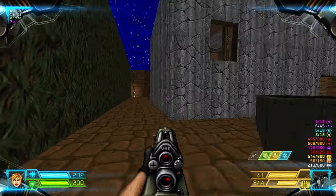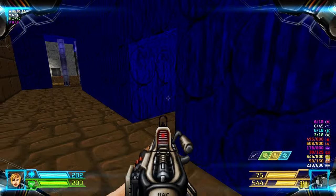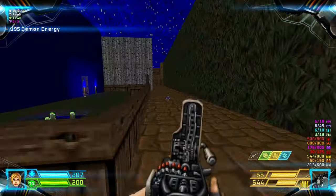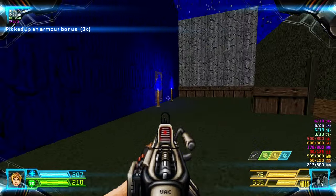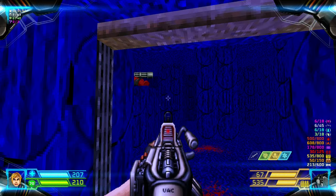We go to the backyard over here. Explore a bit, kill this imp — of course, this is an easy-to-miss imp. Grab the 5 armor bonuses and then open this door into this blue area. Kill the chain gunner.